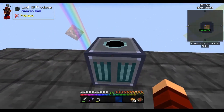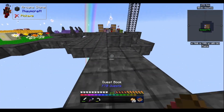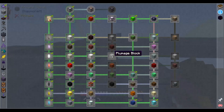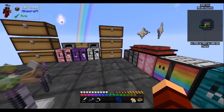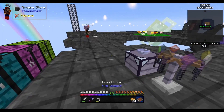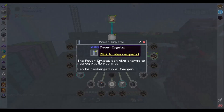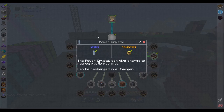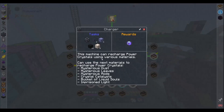I want to figure out what these Hearthwell machines are. This is the loot kit producer. Now I've got to make a power crystal — I already made it and then didn't realize what it was, just left it in my inventory. So it's right here — power crystal. You'll have to make a charger eventually because it'll run out of power. The power crystal can give energy to nearby mystic machines.